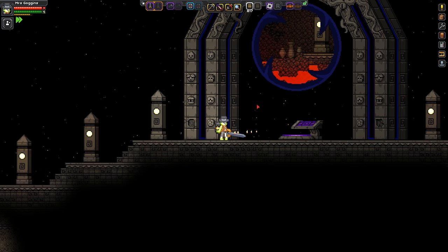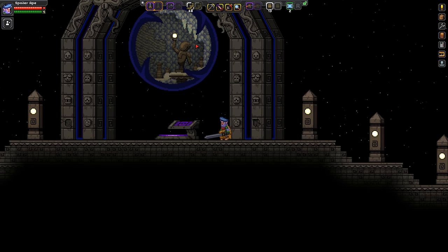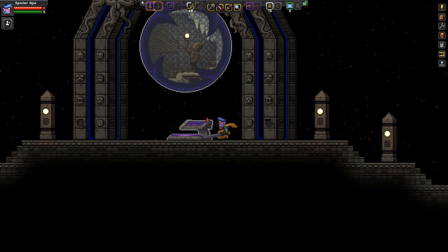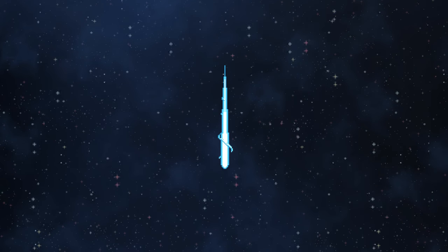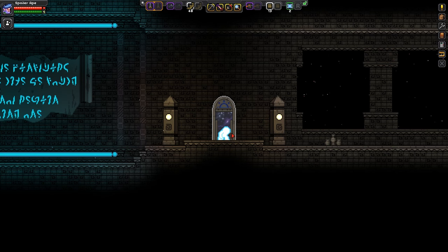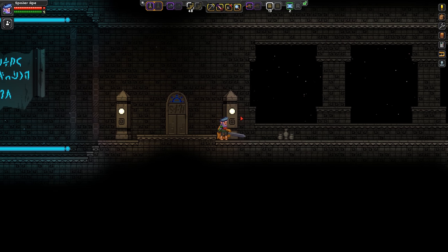I'm just going to swap characters, because this one has broken tech, and you kind of need good tech before you go in there. Okay, it's me, SpoilerApe, again. This character has opened up a different gate - a nice-themed one, so let's go in there instead. So what's the point of Ancient Vaults? Well, they're an endgame challenge, but they do give you access to terraformers, and also there's a special kind of anvil which will upgrade your weapons - unique ones only.